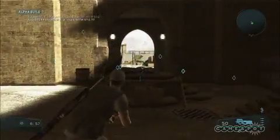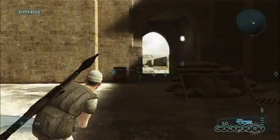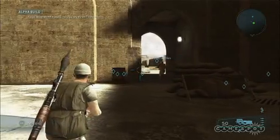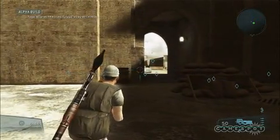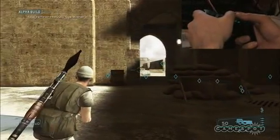Generally what we're trying to provide players with our 6-axis lean feature is a variable cover system where you don't need to be locked onto anything. As you can see, when I lean the controller to the side my character obeys that command and it will lean over — it's totally controllable.